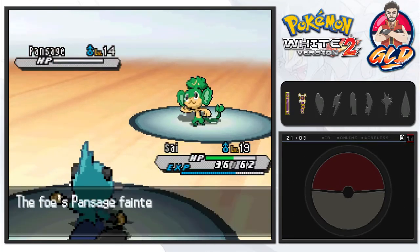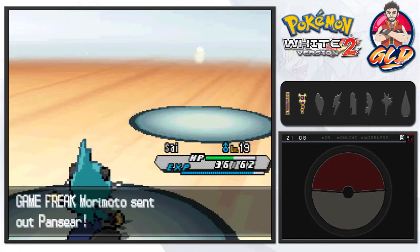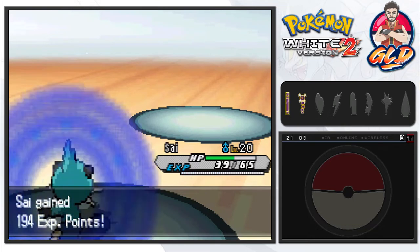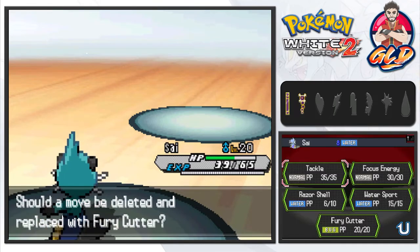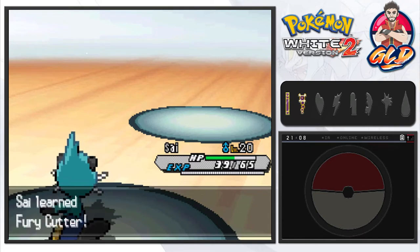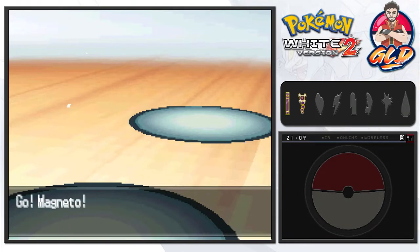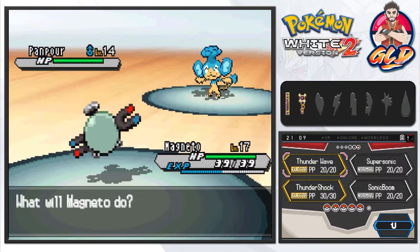A good Razor Shell cuts it down to size right there! Here comes a Pansear — yes, the fire-type Pokemon. What is it with these elemental monkeys? Maybe it's Nintendo just adding so many Unovan Pokemon. Oshawott of the Torrent is finally learning Fury Cutter, which could have come in handy against Pansage. The next Pokemon is Panpour, so let's switch out to good old Magneto — haven't seen you in about a week!